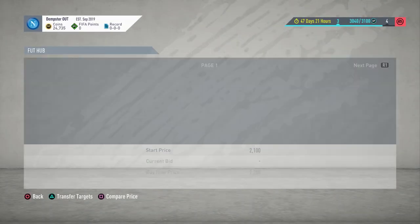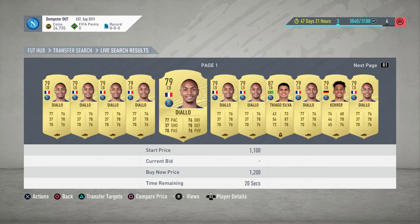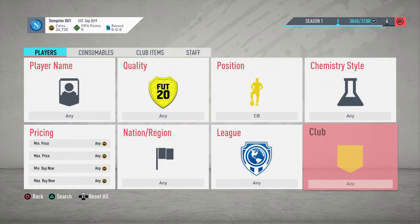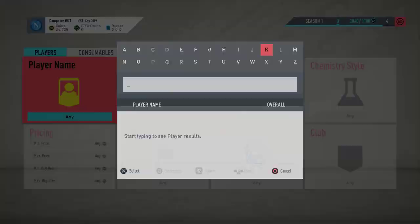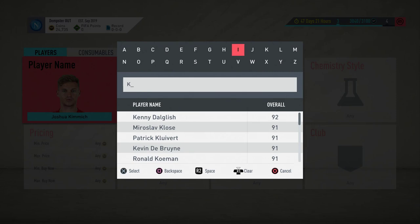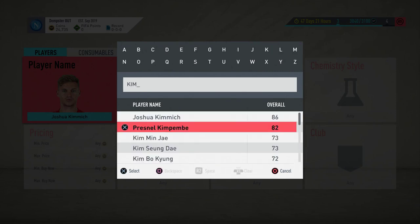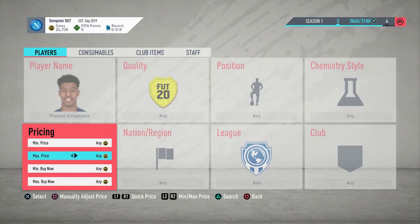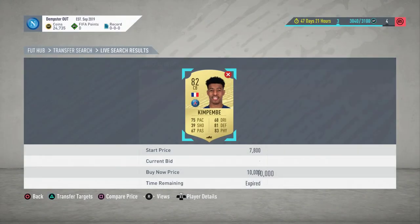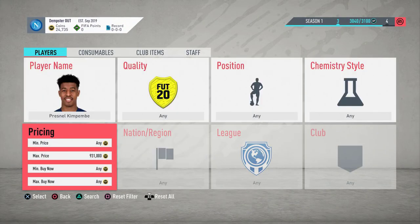You can see just how extinct Kimpembe is — there's nothing really showing at all. What you can do is go to Paris centre-back filter and you'll see a great deal of cards. You can't snipe using the French filter like you used to be able to, so just put Kimpembe directly into the search. Mendy is the main one you want, but Kimpembe does come up as well occasionally.